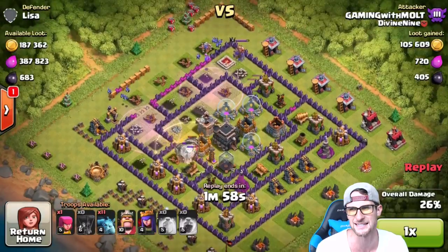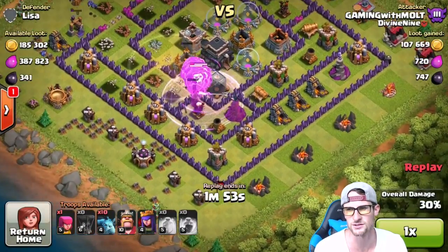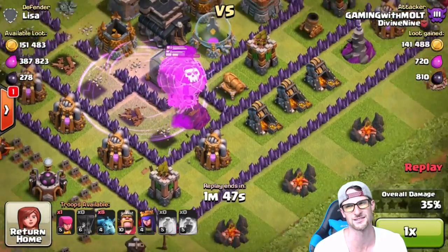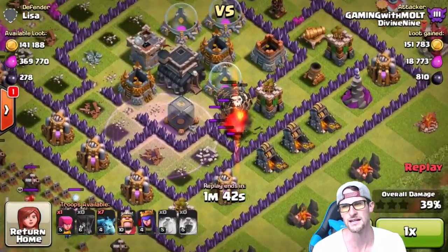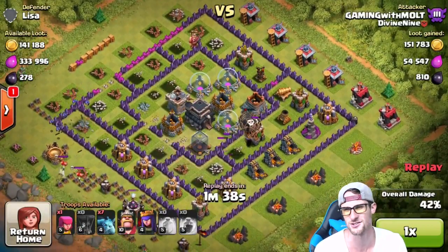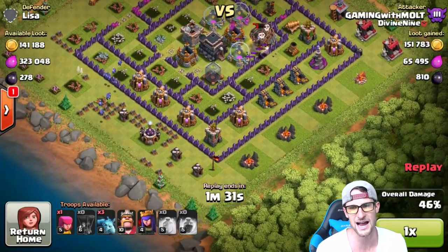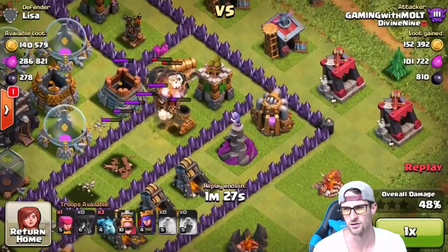We're dropping some minions to start doing work around the base. Our loons are doing really well — they've got almost full health coming in, but they really need to get rid of this wizard tower because it's taking away about a sixth of their life each hit. We get that bomb going, taking out that archer tower and tesla. The majority of the loot is in the mines and pumps, so we'll need our minions and heroes to grab the rest.